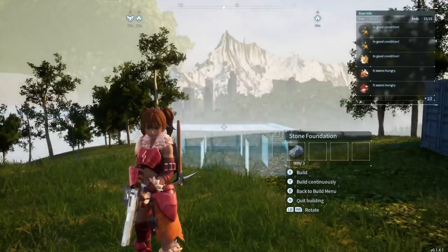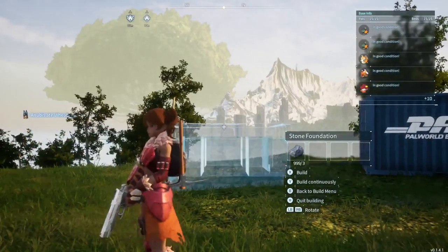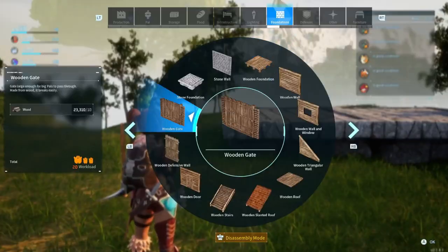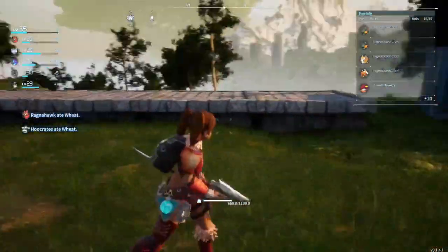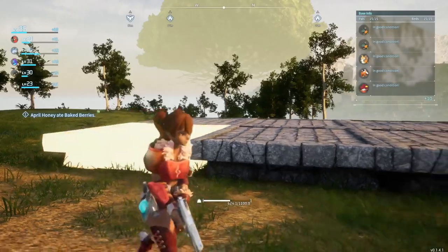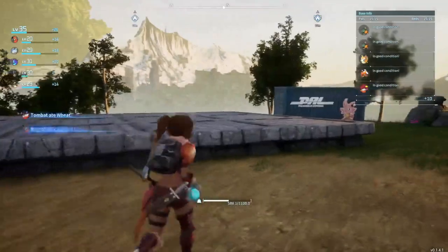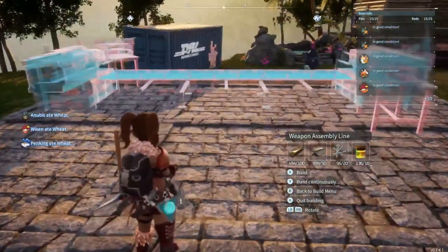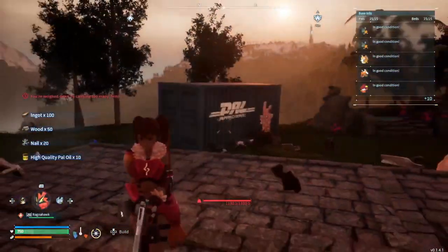I wanted to make my workstation along this edge over here, and I am going to end up moving it to the middle because I have some regrets — mainly that I covered up a charcoal deposit that was directly underneath this right here. My pals had hit it so I didn't realize that was the exact location where it was. So I ended up building my little workstation over that deposit, and it'll probably have to be moved. It's okay — for right now, this is still working and everything seems to be fine.